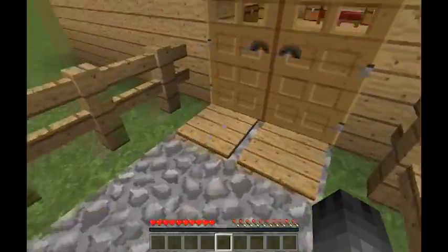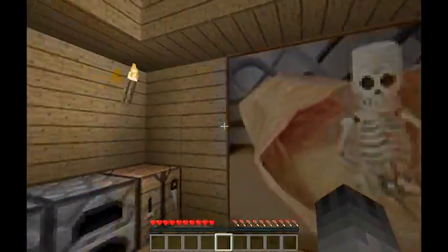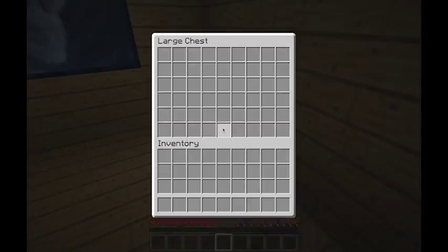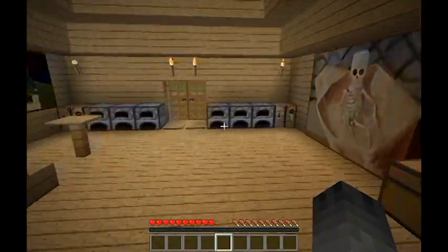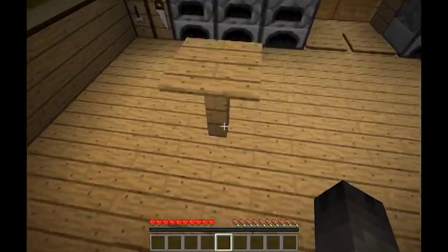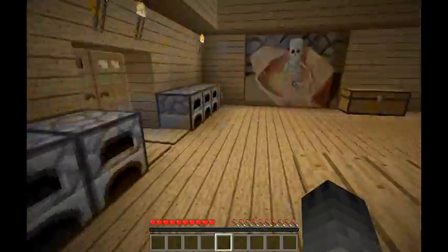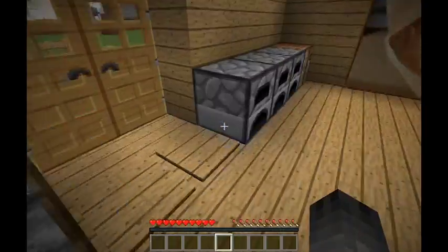It's got a nice little path, sort of some paintings around. It's got a load of chests for you to store your goodies in. Bed, torches. There's a little table here as well, that's kind of for decoration. Crafting table and furnaces. So this is the slightly more advanced shelter.